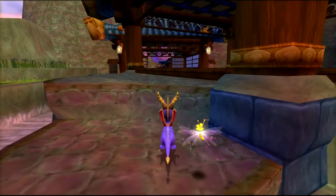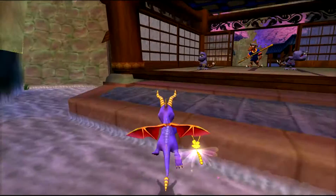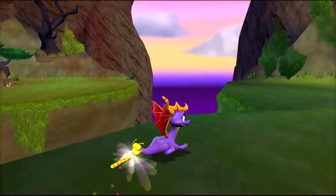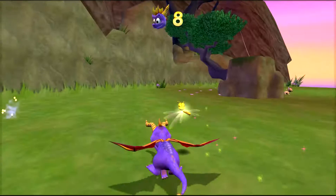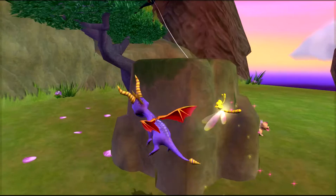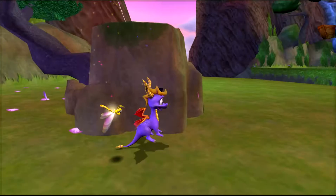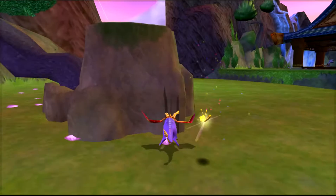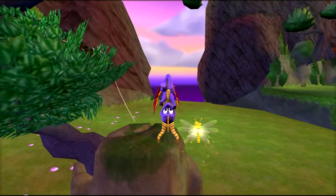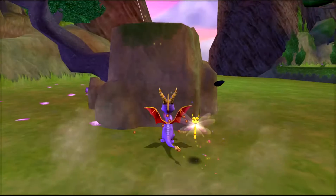I'm going to go to the second rock. Get on this one and just glide over. Long jump - preparing you for the many long jumps ahead in the game. The whirlwind is not how you do it. Instead, you have to get on this middle part right here. It's just tall enough so you can get over it. You have to do the hover technique I was showing off. Use that little ledge on the rock to get up there. There we go.